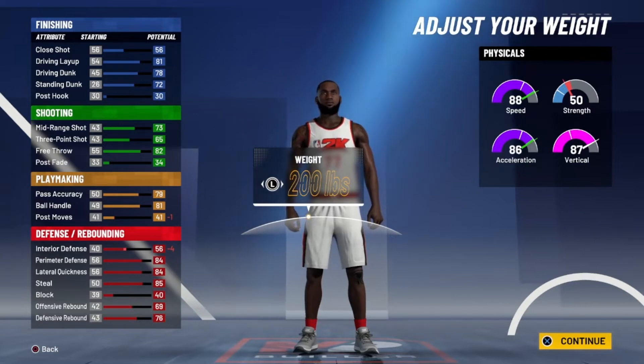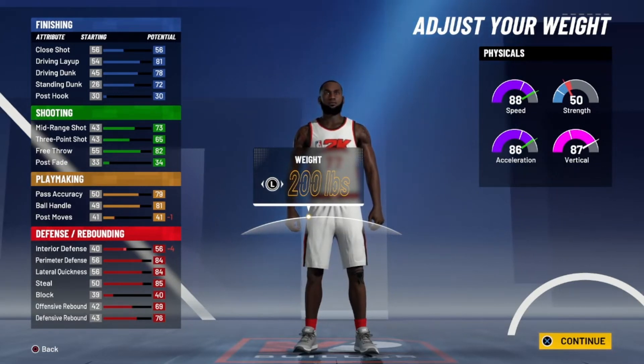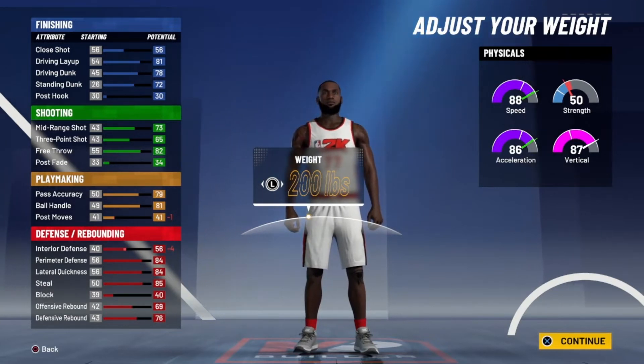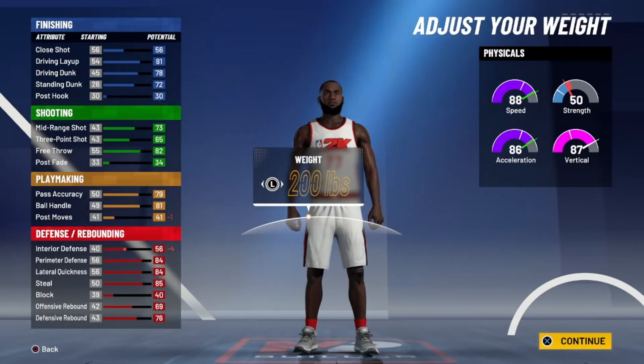At 99 with the Gym Rat badge you're going to have 96 speed, 94 acceleration, and 95 vertical — really solid. Especially when you use Lock Take as the primary ball guard. I've noticed a lot lately with Lock Take I get better contesting in the paint, which allows me to get rebounds a lot better, so I would definitely recommend getting Lock Take.